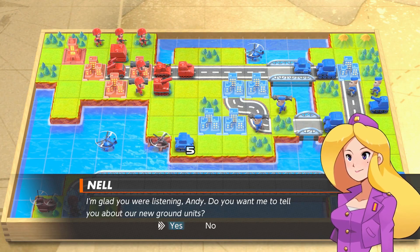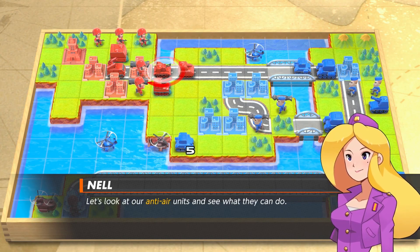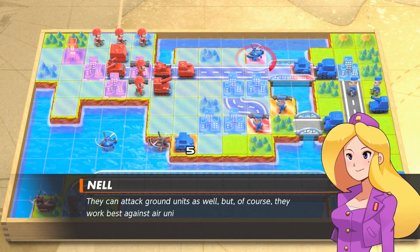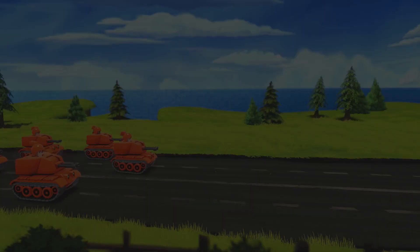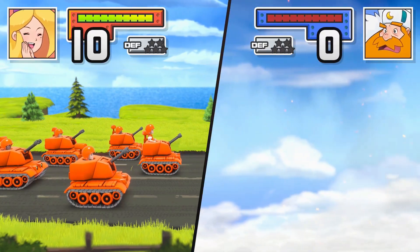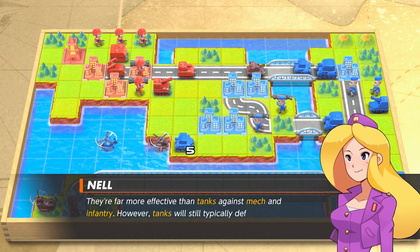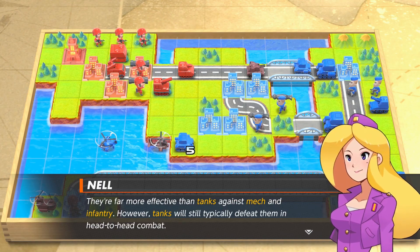Do you want me to tell you about our new ground unit? There's two — one of them looks like it's just anti-air. Let's look at our anti-air units and see what they can do. It's like an anti-air tank. They can attack ground units as well, but of course they work best against air units. Wow, that is very effective! They're far more effective than tanks against mechs and infantry. However, tanks will still typically defeat them in head-to-head combat.